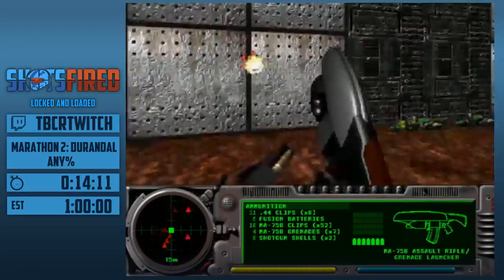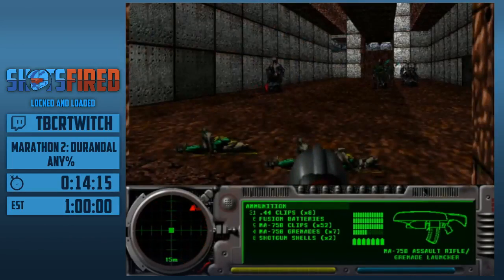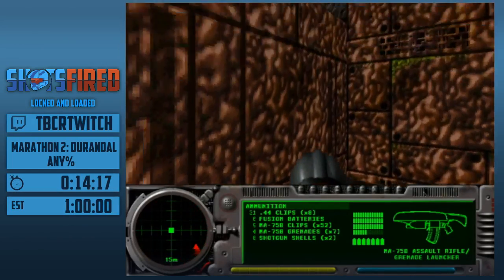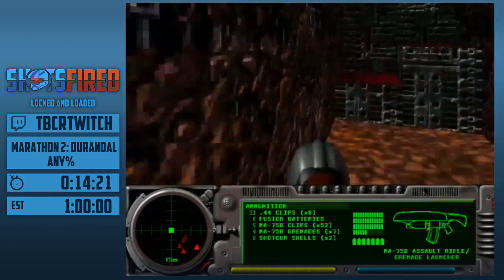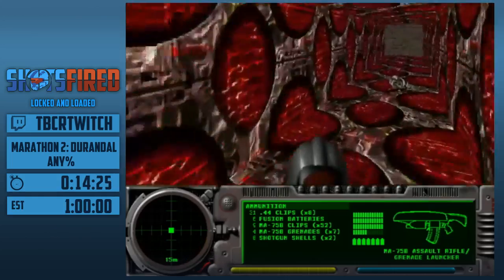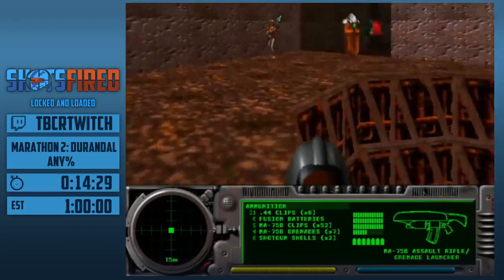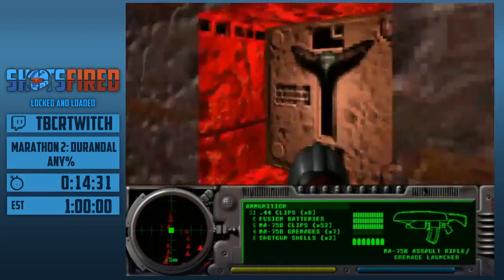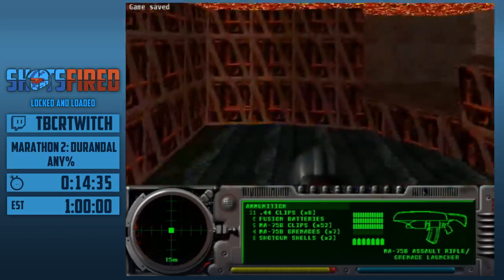Let me explain how this works. There's a switch we have to hit in this level to activate the objective success. We're going to have to do a bit of going through to get to it, but we get to take a nice lava bath. Magma is one of my favorite bands — kind of relevant.